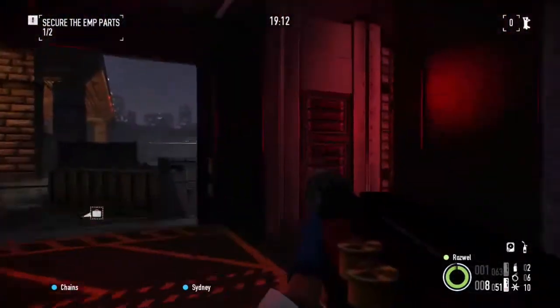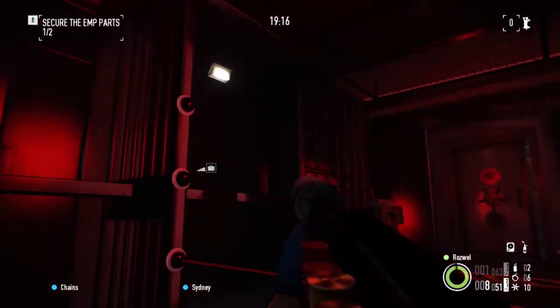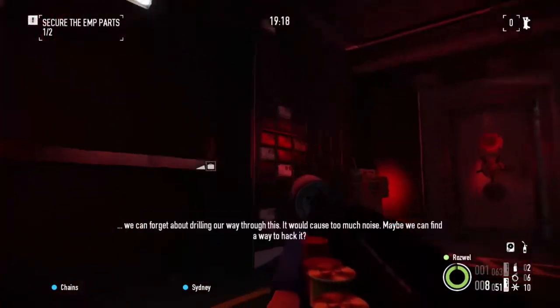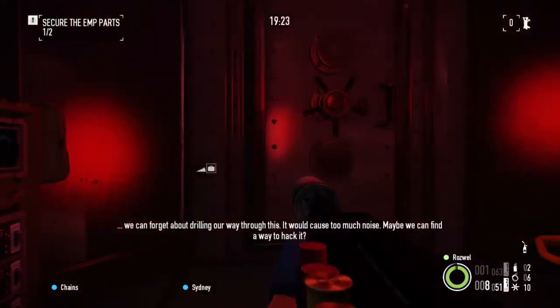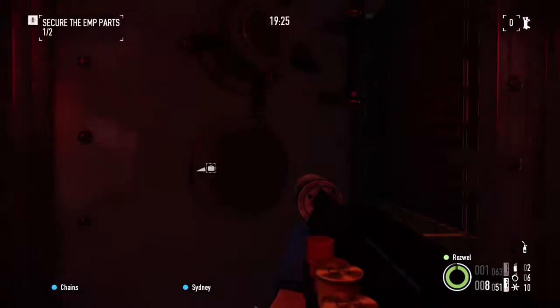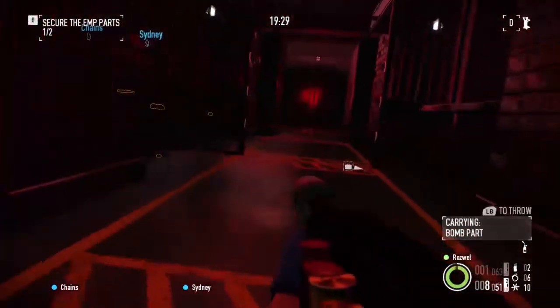One side of the EMP. We've got a hard drive — it sets up an additional security door. We can forget about drilling our way through — we can watch the noise, we can watch the way to hack. Basically, patience, just like in any heist.